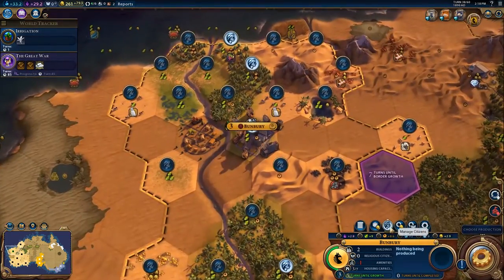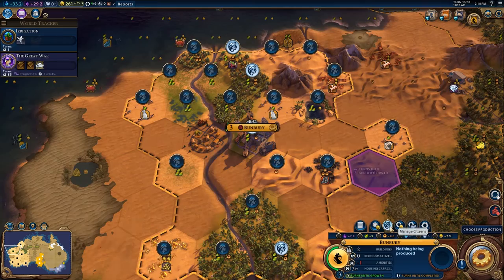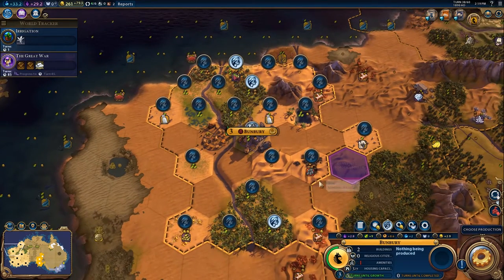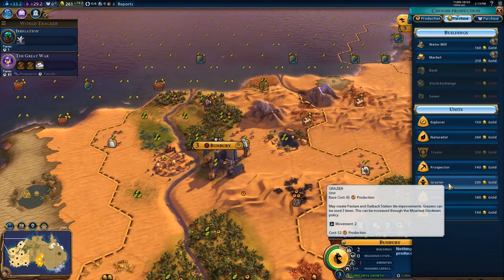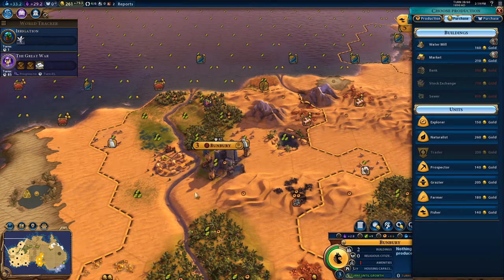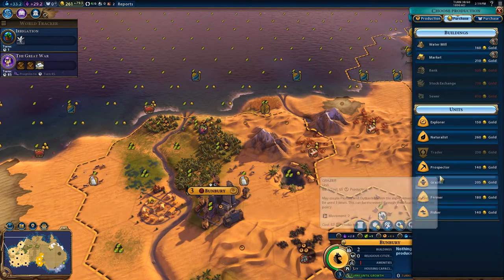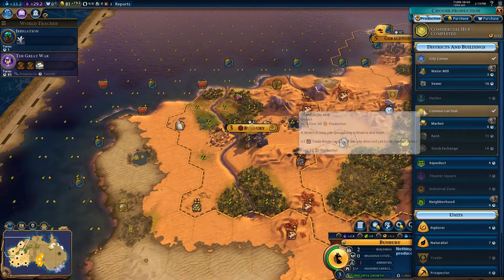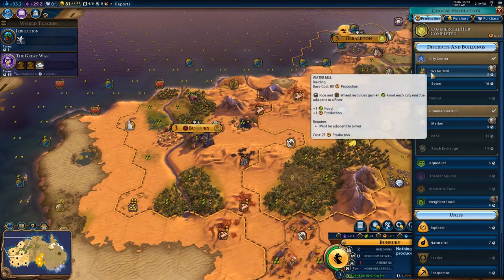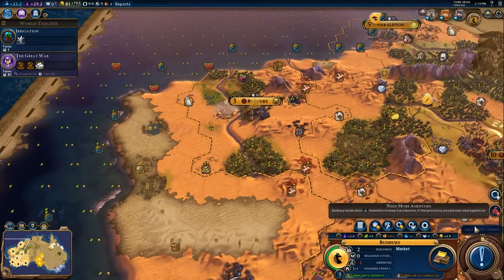What are you struggling with? You need tile improvements, and lots of them. Why don't you grab me a grazier here - that makes sense. Do a bit of grazing around here and get these two tiles online at least. How about this - why don't we grab a farmer and use that farmer to chop out some of this garbage in the way. I don't think the watermill makes sense here - I think you actually do just go for the market.